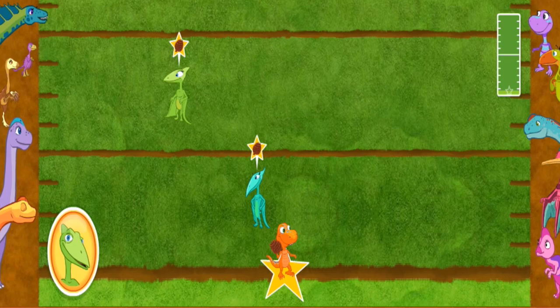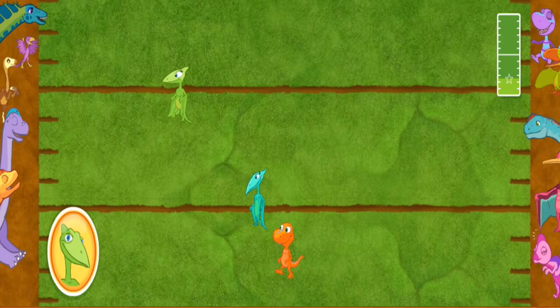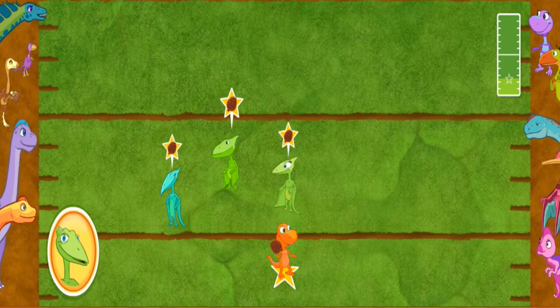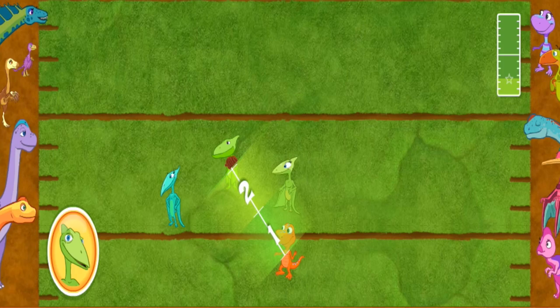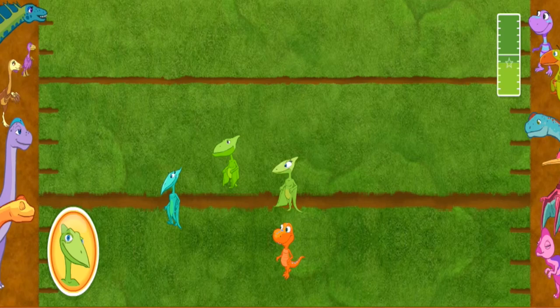Throw the pinecone to the teammate farthest from Buddy! Ready, set, go! That wasn't the plan! I asked you to throw the pinecone to the furthest teammate, but you threw the pinecone to the teammate that is the second closest! Let's try again! Way to go, team! Go! The Claw Stars continue down the field!